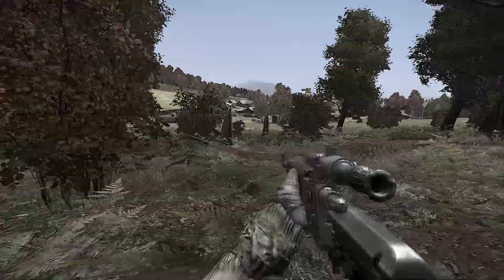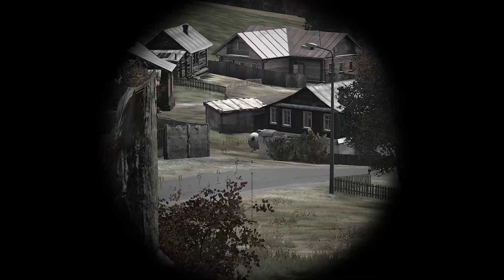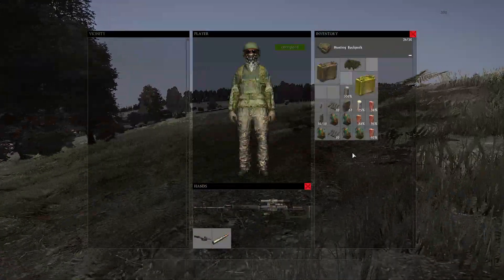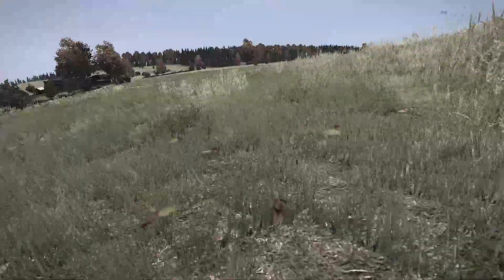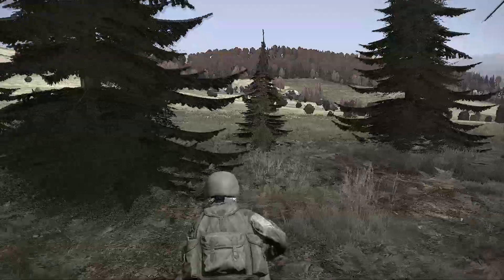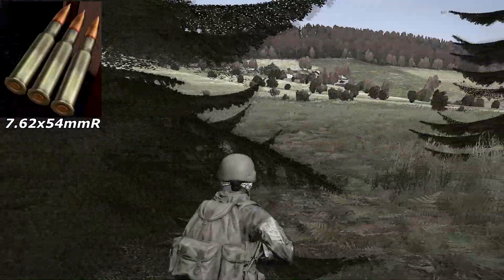So here we have the SVD. This was actually added in the first experimental release of the 0.56 update, but I wasn't able to get my hands on it until now. As you can see the weapon looks very nice. It comes attached with the PSO scope on there by default and you can remove it. The weapon actually uses the 7.62x54mm round, which is also what the Mosin uses, and don't forget that in this update ammo has a new texture.